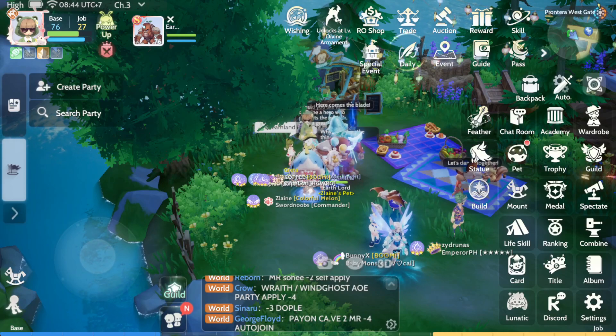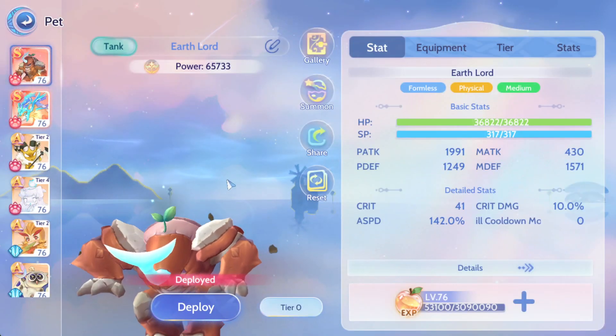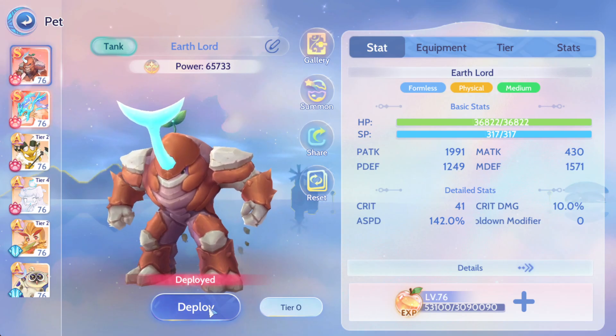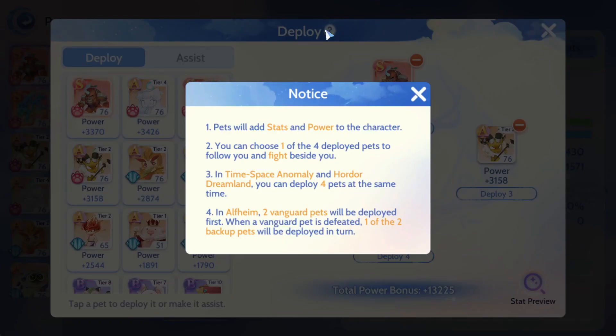Hello all and welcome to Zelaine's channel. In this video I'm going to talk about pets and deployment. If you click on Deploy, you'll see the deploy pets and assist options. It tells you that your pet will add stats and power to your character. You might wonder how it actually benefits your character when putting pets into deployment and assist — you get an increase in divine power, but how does it actually work?